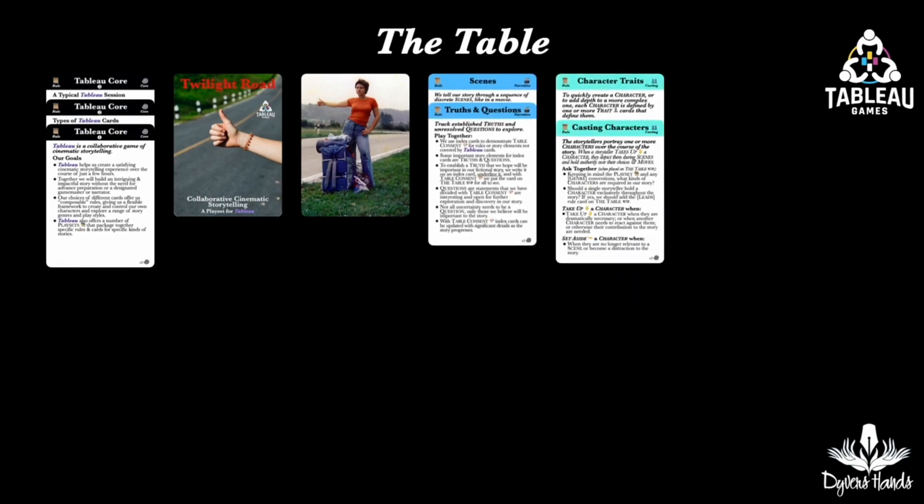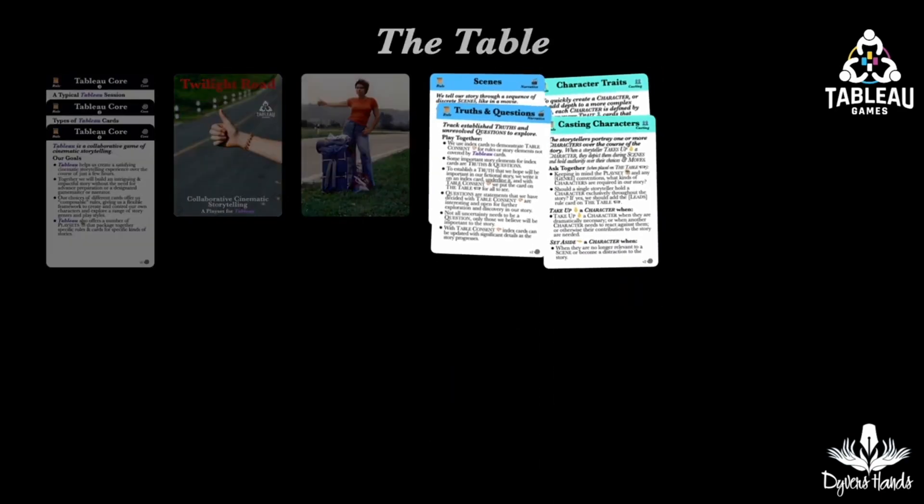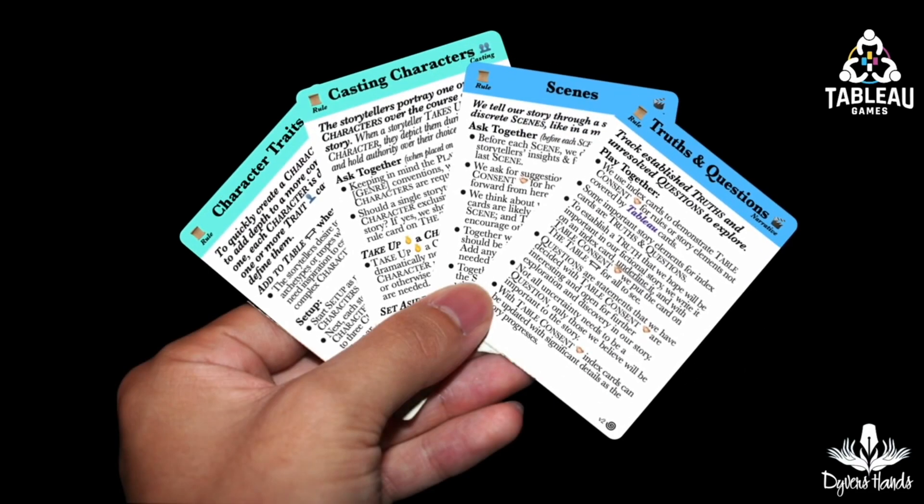The Twilight Road playset also recommends these rules. The first is a rules card offering more details on truth and questions. The scenes card is a narrative rule that explains how we use these to tell our story. Next, we have some rules for casting characters and how we create index cards for them. Last are the rules for how we use character traits, which are optional. For instance, the Gatewatch playset does not use character traits at all.